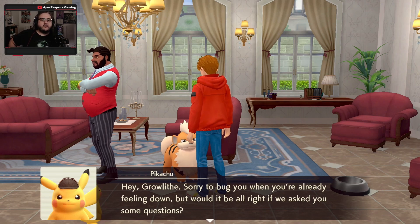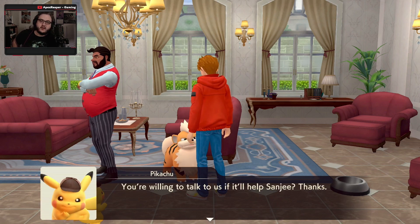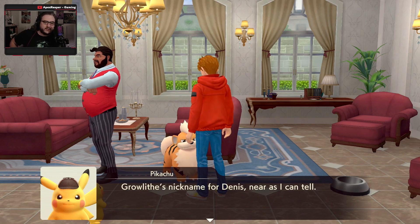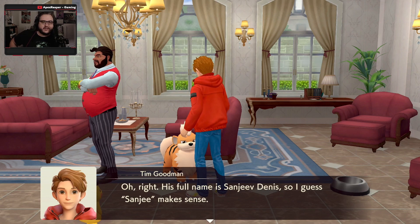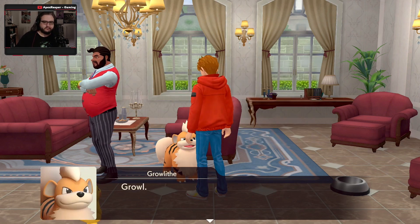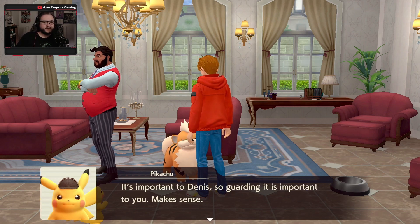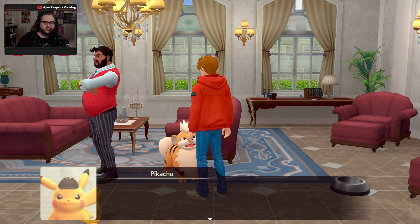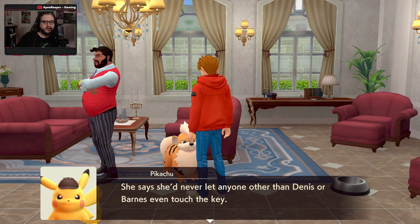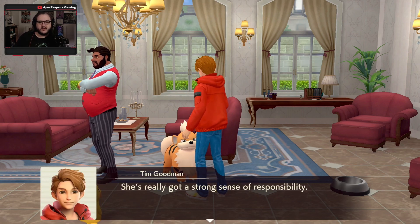Sorry to bug you when you're already feeling down. We'll be alright if we ask you some questions. We're here to catch the thief, and we need your help to do that. You willing to talk to us if we help Sanjay? Thanks. Growl is the nickname for Dennis — his full name is Sanjeev Dennis, I guess Sanjay makes sense. Alright, Growl, can we start with a question? It's Dennis' partner — it's your job to guard the mansion. We already know the key to the jewel room was around your neck. It's important to Dennis, so guarding it is important to you. She said she'd never let anyone other than Dennis or Barnes touch the key. So that was why you feel extra responsible for what happened, huh?